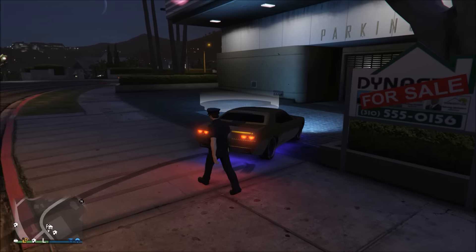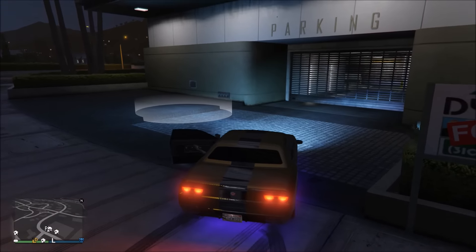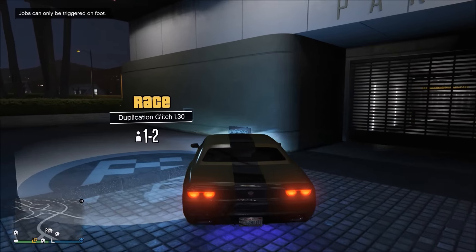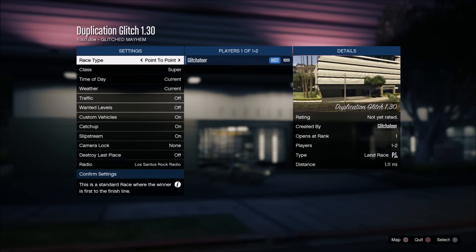Once you back out, you'll spawn right next to your vehicle. Jump right back into the vehicle and park it over the circle marker, which you may have downloaded or created. Once you get over it, push Y or Triangle. As soon as you do that, start spamming right on the d-pad and it'll put you into the job. Once it puts you into the job, immediately back out once again.